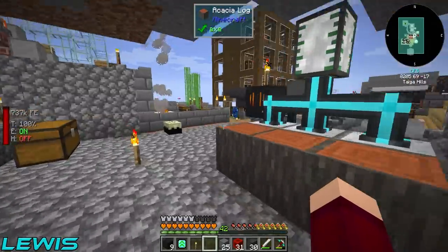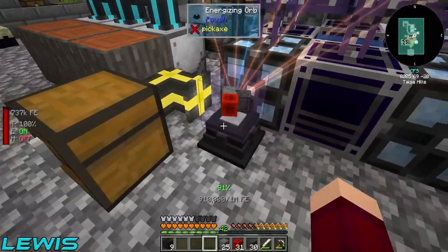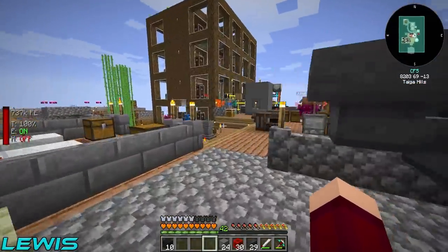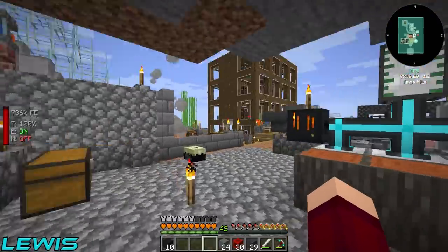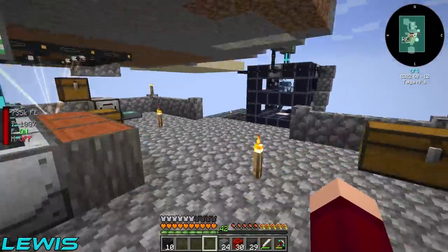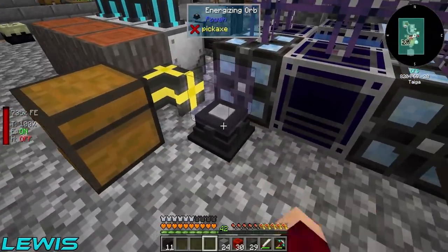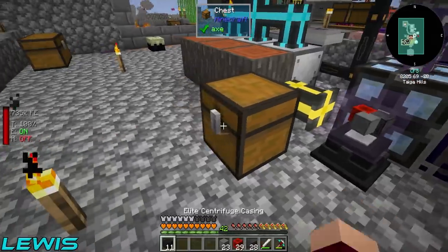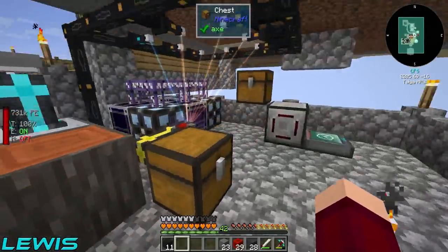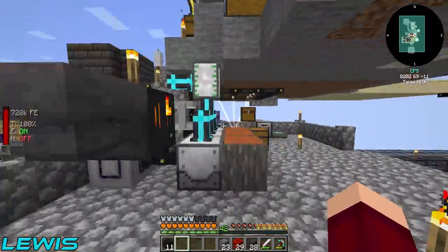How many energizing rods do we need? It's 36, which means nine sets, and I've got 10 so that's fine. Once you build the reactor it auto-builds, which I love - that's why this is the superior power mod. I've got 11 elite centrifuge casings so far. He's done the wax machine block - let's go!